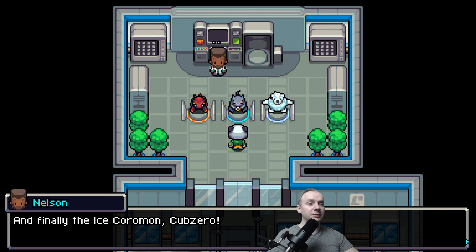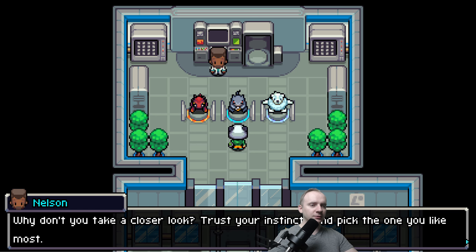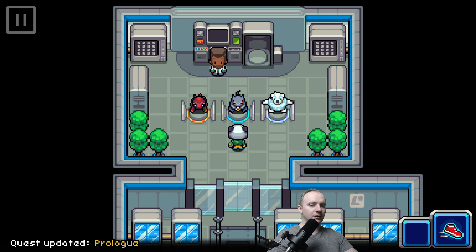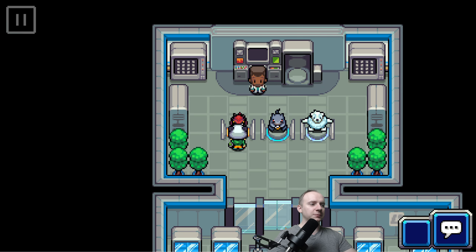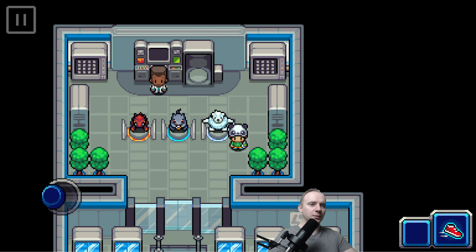This Pokemon in the middle is the most boring looking, really. And Cub Zero looks okay. So the one in the middle is Tank. I guess most of you probably want that Pokemon. Personally, I would choose this one because it's ice type. I like ice Pokemon.